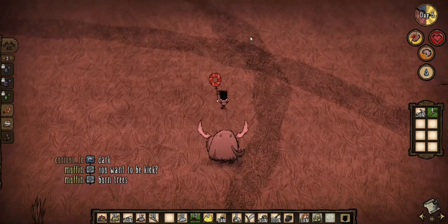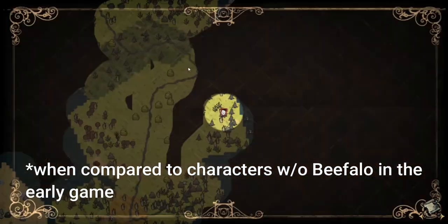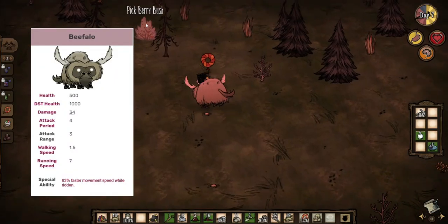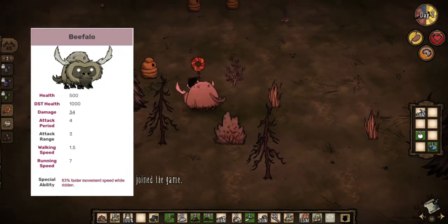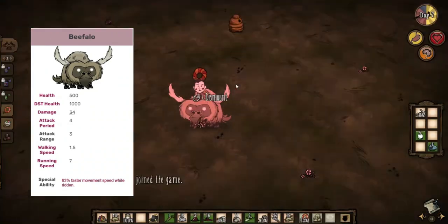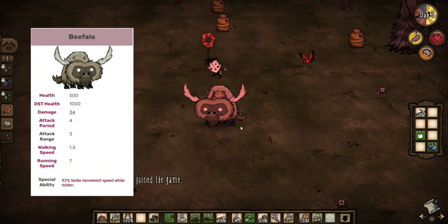While Wes is the worst character in the game, a Wes on a beefalo is one of the best characters in the game. Riding a beefalo gives Wes a 63% speed boost, which means you will be faster than every other character. Beefalo have 1000 HP, block 100% of pretty much all types of damage, and passively regenerate HP over time, meaning you don't have to spend any time or resources acquiring armor or healing yourself from enemies.